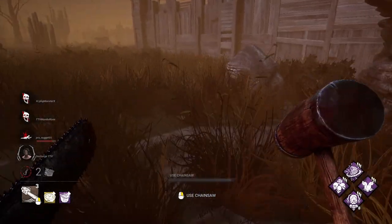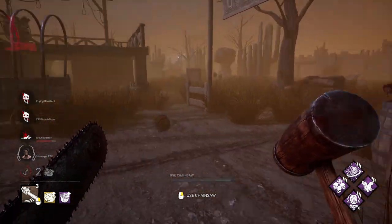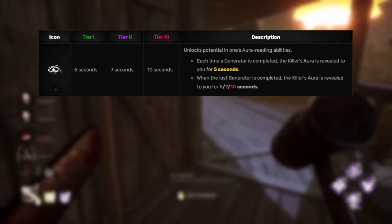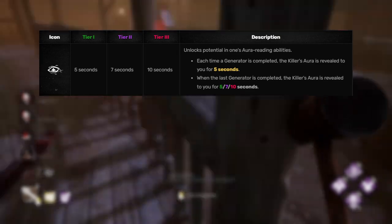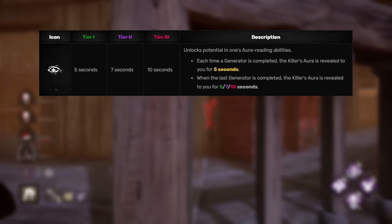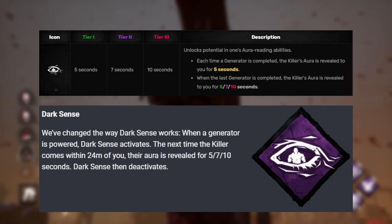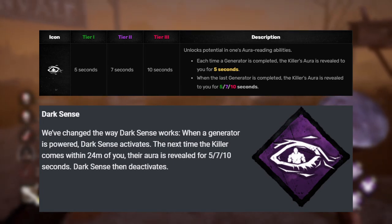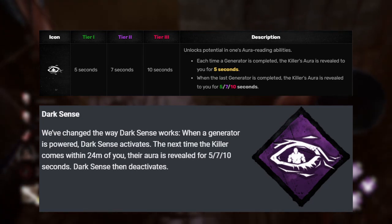Dark Sense is on this list, and I'm excited because it's one of my favorite aura-revealing perks as a survivor. What happens is whenever you finish a generator, you can see the aura of the killer for 5 seconds, or up to 10 seconds if it was the final generator. The change is going to be an actual rework: whenever a generator is powered, Dark Sense activates. If a killer comes within 24 meters of you, you can see their aura for up to 10 seconds, and then Dark Sense deactivates. It kind of sucks, but I can see its usefulness — I definitely prefer the old way though.